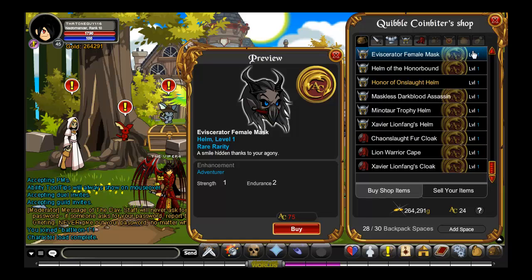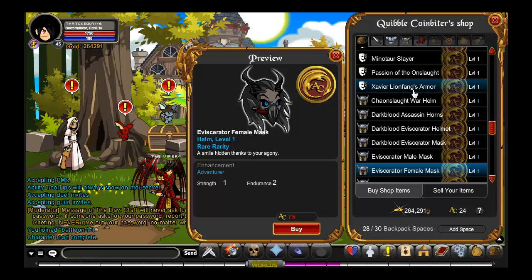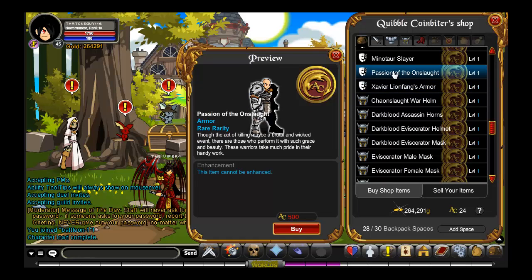Basically some of these things are actually pretty cheap, but as soon as you get into the armors it's 600 and 500 AC. I don't have close to that, but I will soon — I'll have 10,000.